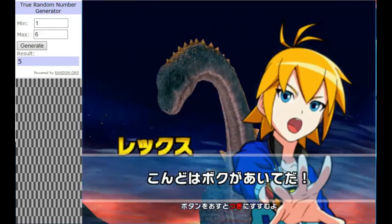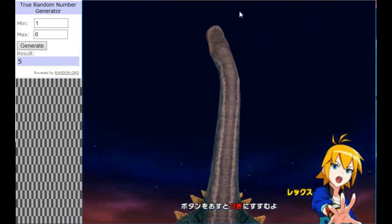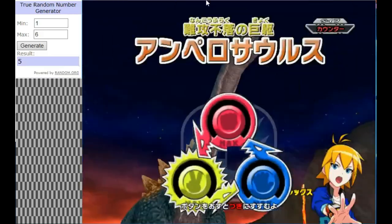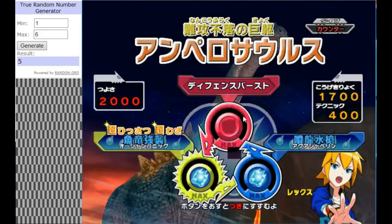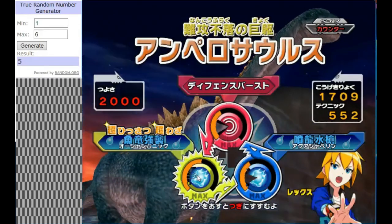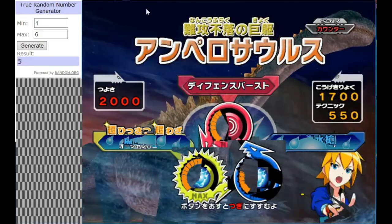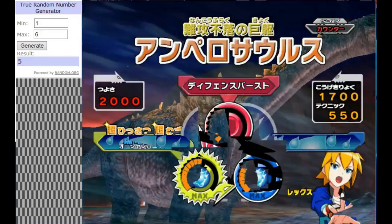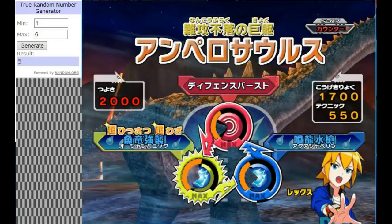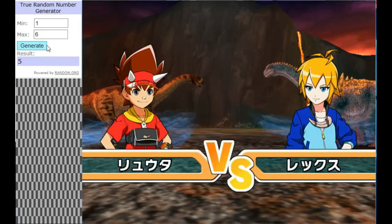In the blue corner we have Bailey and his beast, the Ampelosaurus — the spiky-backed Ampelosaurus. The Vine Lizard boasts a moveset that consists of Defense Burst, Aqua Javelin, and Ocean Panic. The screen seems to be glitching for some reason, but anyway, let the match begin.